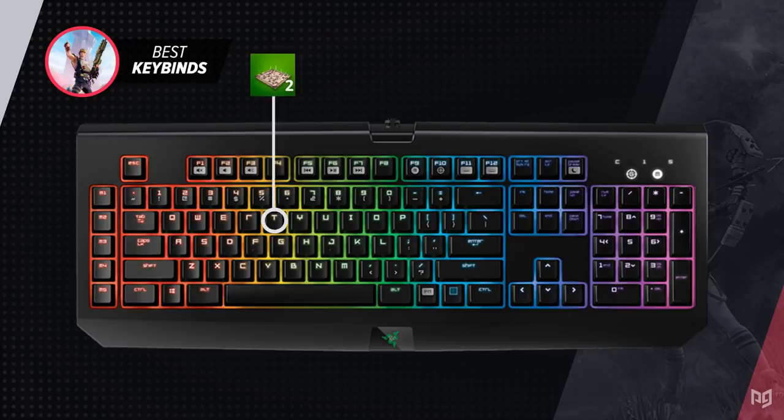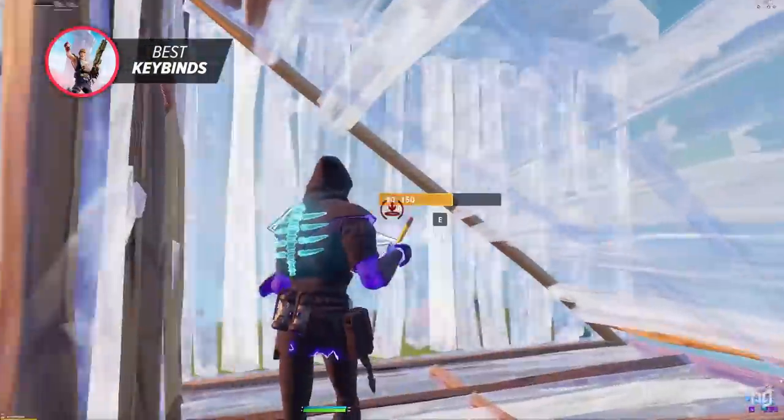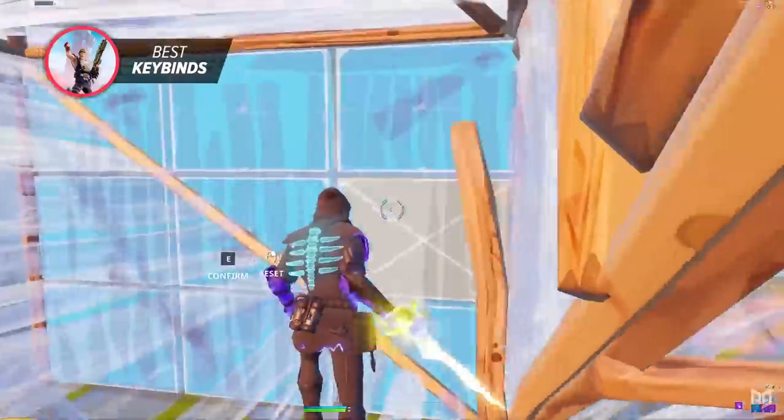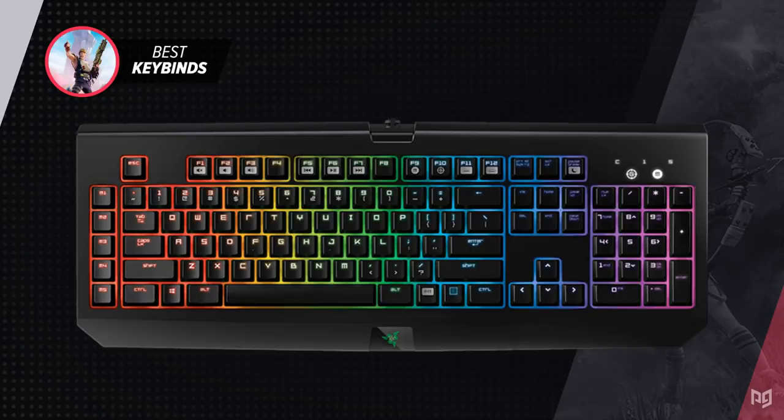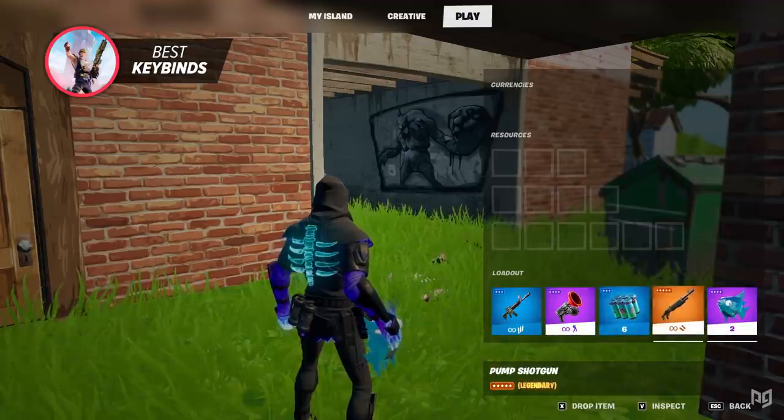Put your trap bind to T, as it's the closest bind right next to your reload. Change your ping bind to X since you still have an extra bind left to use. After just playing a couple of hours with these binds, you'll notice a huge difference in how easily you can build, strafe, and edit at the same time. Your weapon key binds don't really affect you too much, but always try to switch off the number keys. Keeping your pickaxe bound at one is fine, and you can use two, three, four, and five for your next slots. Put your last slot at V and your fourth slot at G, which allows you to press every bind efficiently and arrange your weapons in any order of importance.